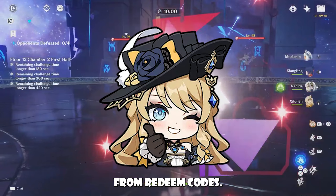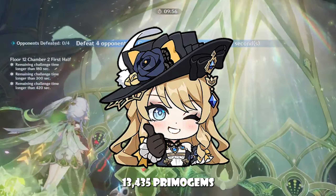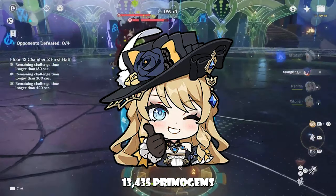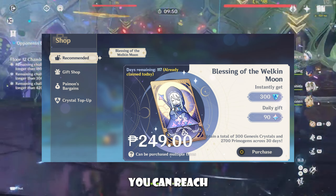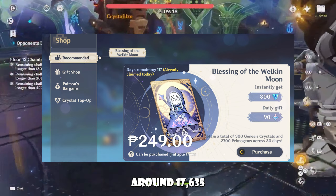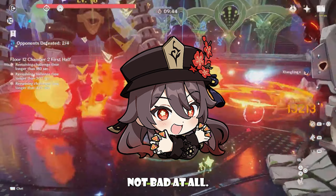And with 60 Primogems from Redeem Codes, the grand total for 5.2 comes to 13,435 Primogems, or 84 pulls. If you're a Welkin Moon user, you can reach around 17,635 Primogems or 110 pulls. Not bad at all.